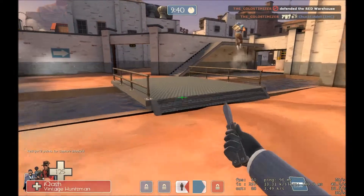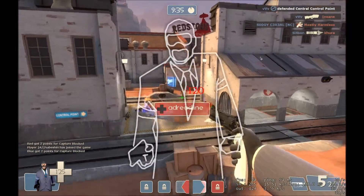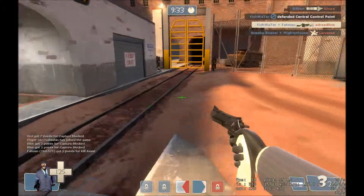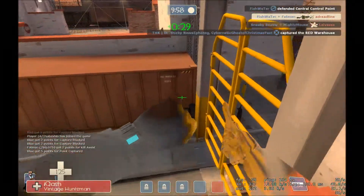What else do you do with the spy? I need to learn spy. You need to take alternate routes to get behind the enemy team so they don't see you — like jumping from here to the crate while cloaked.